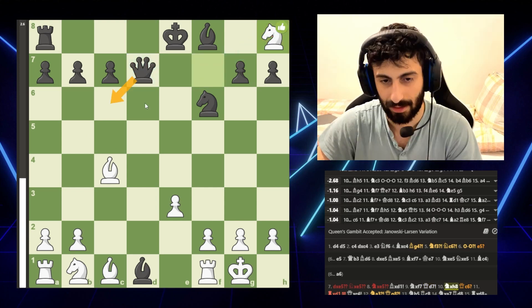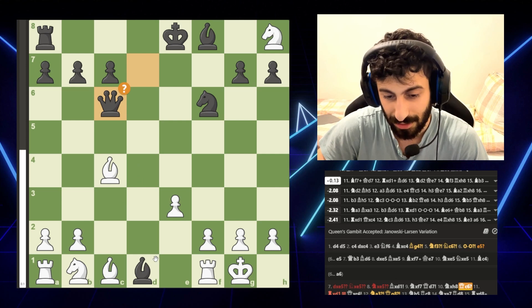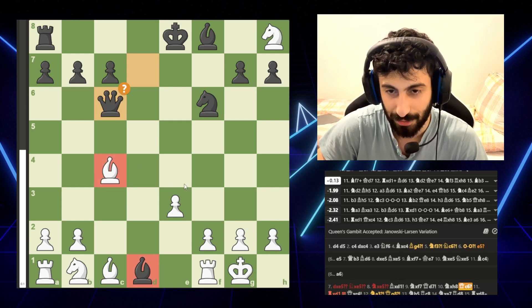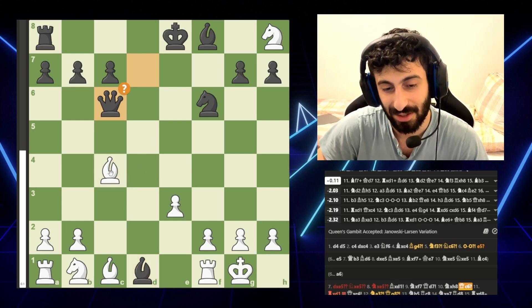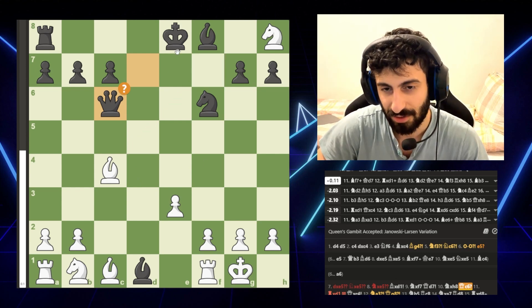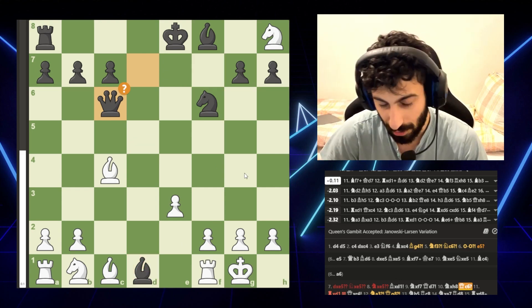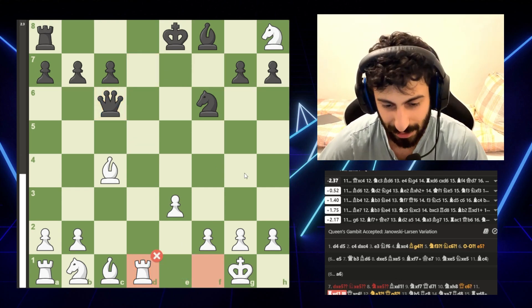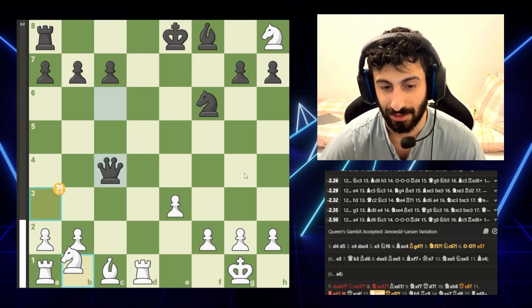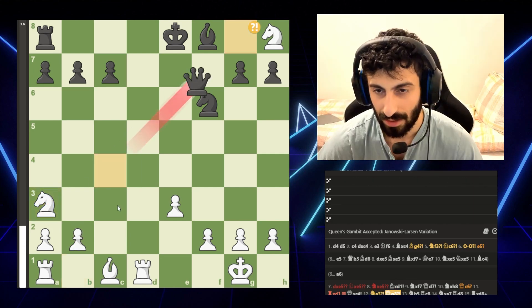White has just gone completely rogue, taking everything in its path, forking the queen and the rook. So the queen had to move. The opponent tries to counter-attack — 'okay, you're attacking my bishop, I'll attack yours' — but black missed something: if you check now, you're no longer threatening and have to respond to the check. Obviously no one saw that, so we just take the bishop and go for a trade.